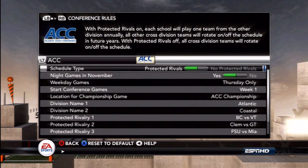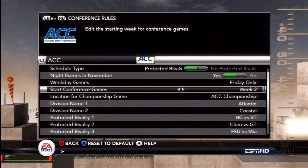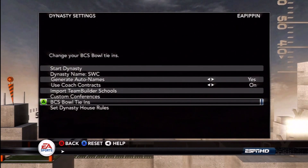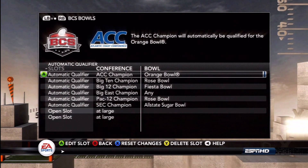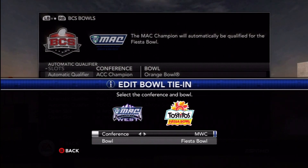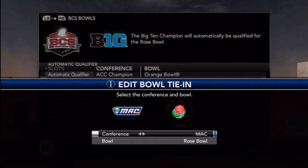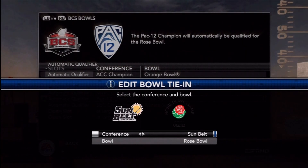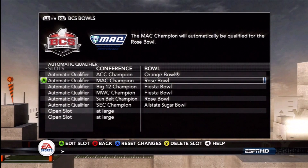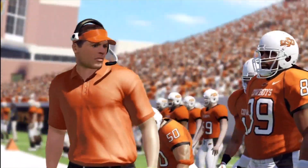Once you have your conferences aligned to your liking, it's time to set up the rules for each conference — everything from your schedule type to the week when conference games start. You can also edit the BCS automatic qualifiers to add or remove any conference champion you want: give the Mountain West a berth in the Fiesta Bowl, strip the Big East of their AQ status, or even turn the Rose Bowl into a battle between the Sun Belt and the MAC. From coaches to conferences, it's up to you to decide how your dynasty plays out.